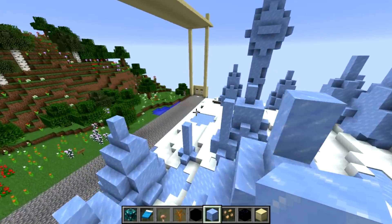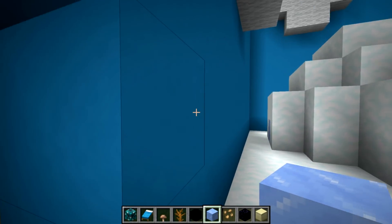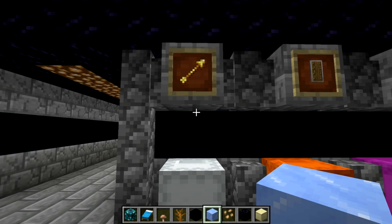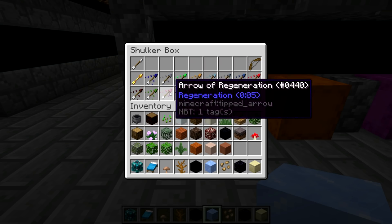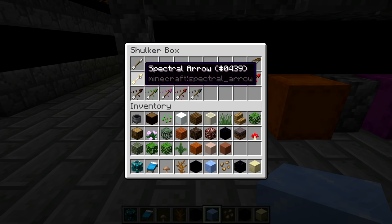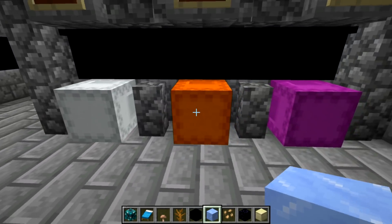Let's move on now to some of the items and the item icons. Not all these things have been retextured, but quite a lot of them have. The biggest change here is to the Spectral Arrow — it used to be just a glowing thing, but now it's almost like a gold arrow, which I really like.